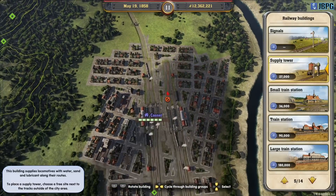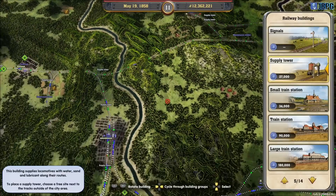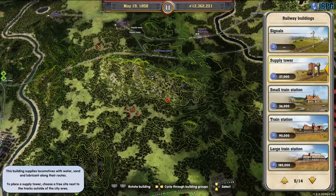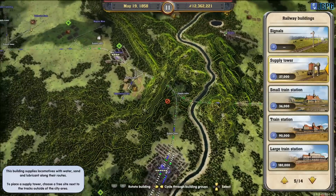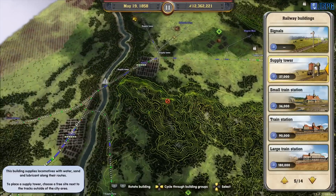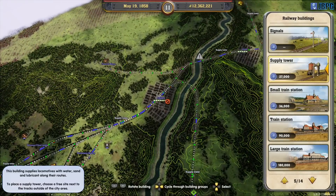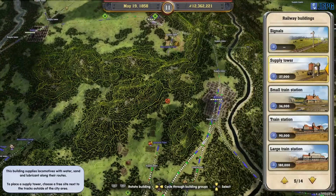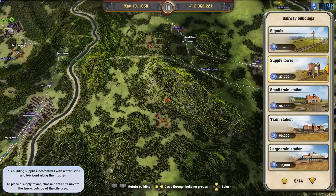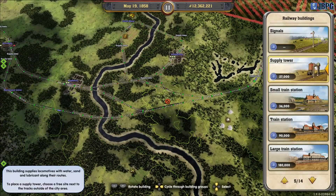We've got the ability to run lines out from here as well. We're going to hold off on that until we know whether this is going to become an express connection, because this may still need to be reworked. We may possibly need to connect up to this line - it's Cologne - and run straight through over the top, cutting this line as short as possible. I'm hoping what we've got will work.